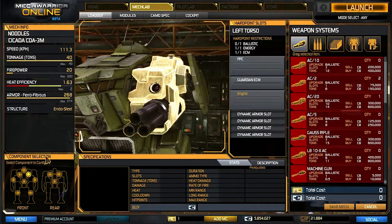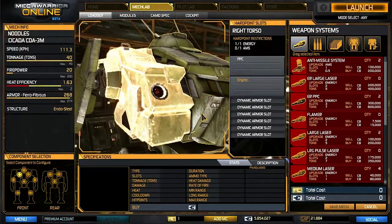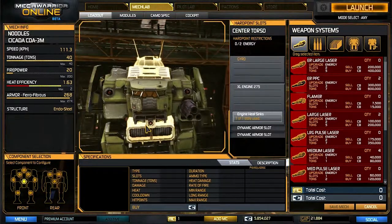The extra room we used, we put a PPC on this side and a PPC on this side. It actually has the same amount of damage per second that our previous one had, but a lot of the damage is loaded front, so we can hit somebody and then move behind cover and wait for our PPCs to regenerate and our heat to go down. So we've become a lot better at ambush and hit-and-run tactics.